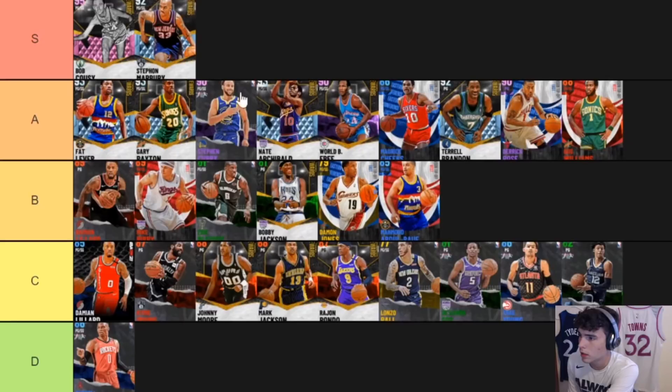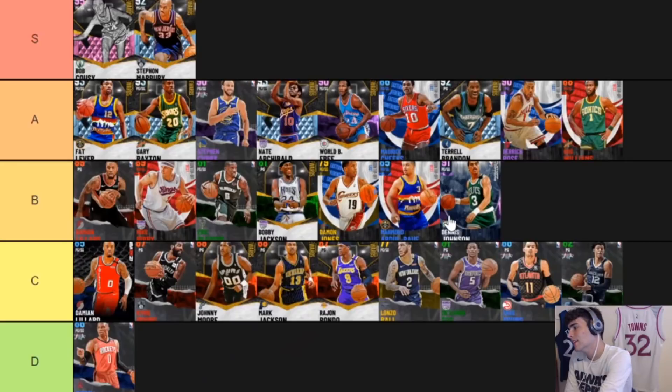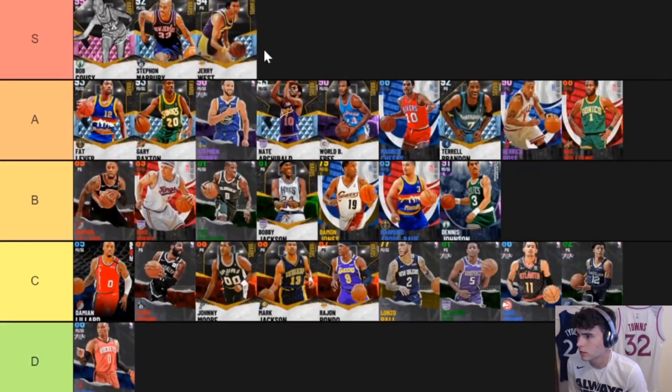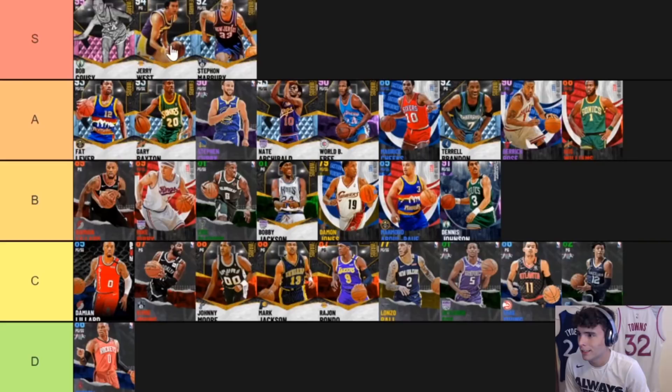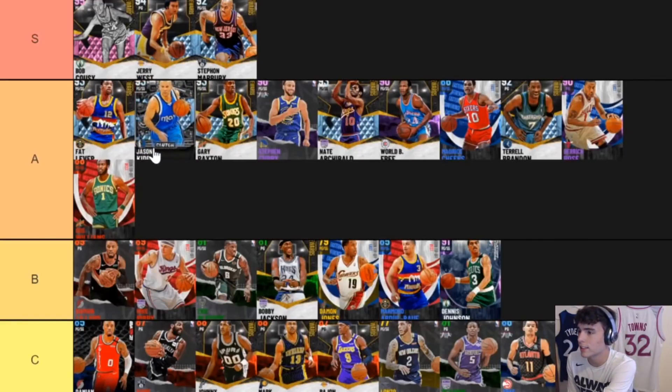Gary Payton is my starting point guard right now — I decided Jerry West just wasn't worth it. My backup point guard is Mo Cheeks. I know a lot of people like Mo Cheeks so I can't really put him lower. Dennis Johnson — 63-point rating, can't shoot, but defensively he's great. Jerry West is S tier — can't argue that. You can make Cousy better than Jerry West if you add badges.